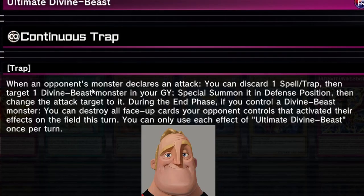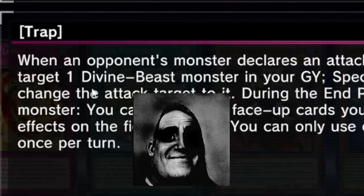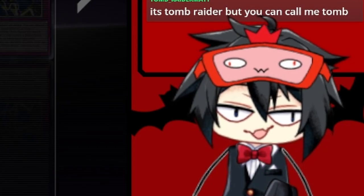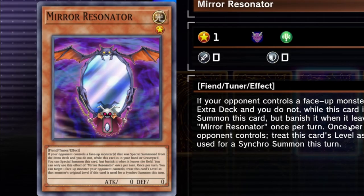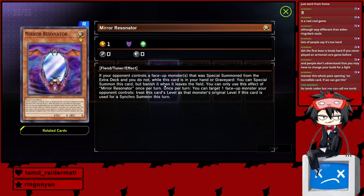When an opponent is about to declare an attack, you can discard one spell or trap, then take out one divine — useless, unplayable. This is really good. This is the card we could put in our graveyard and still special summon it. That's huge.